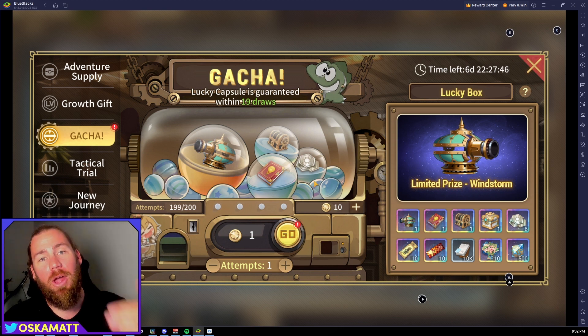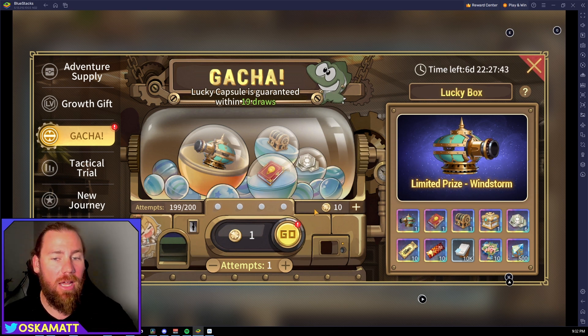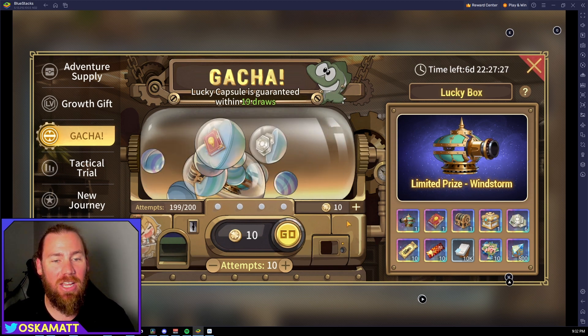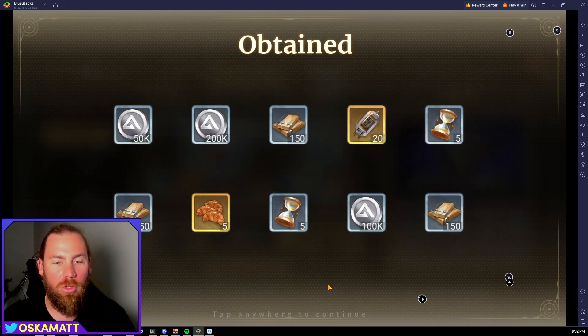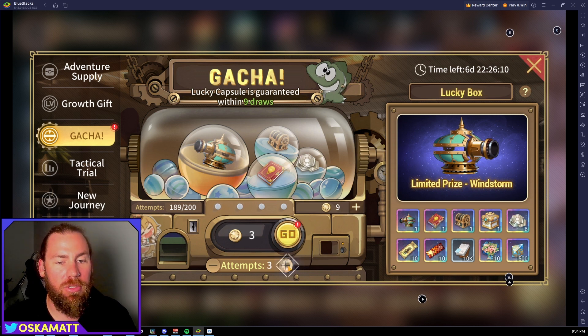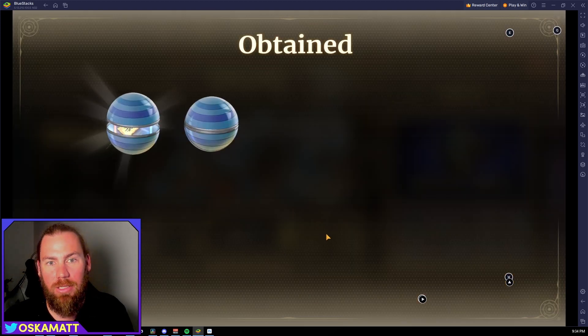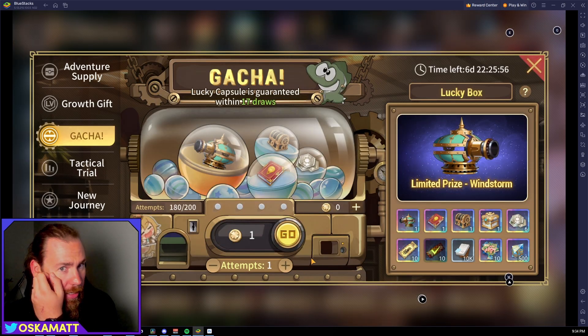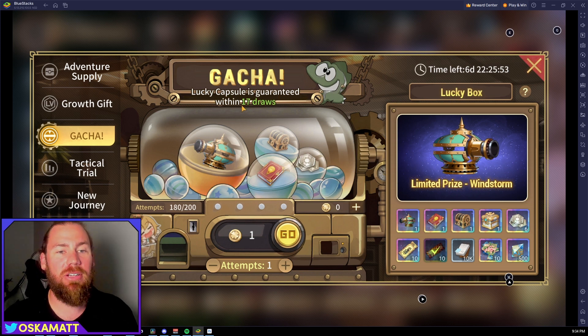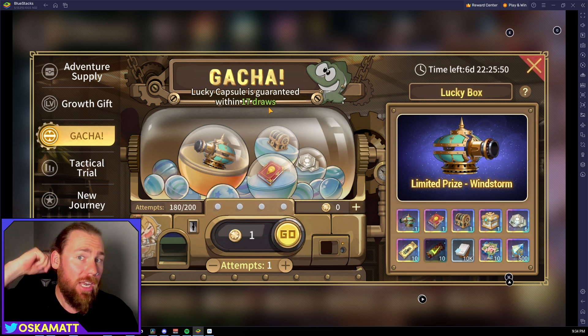We may as well do 10 straight off the bat to see how lucky I am — probably not that lucky. We got all normal stuff. I bought nine more and I'll go all the way to 20 just to see what the super surprise looks like when you get it. We got an invitation — love that — and some clothes. So the lucky capsule is now guaranteed within 17 draws, meaning every time you get it earlier, that guaranteed counter comes down.